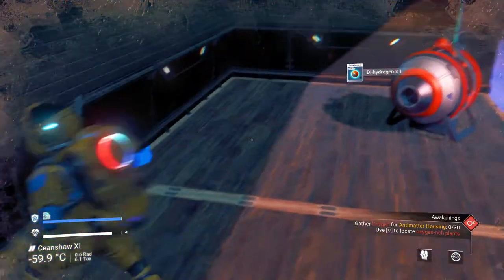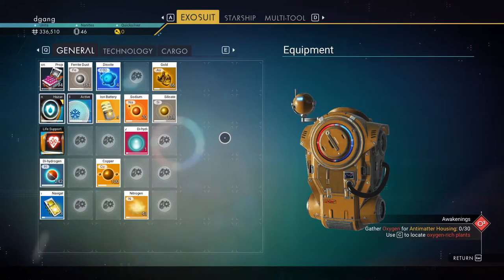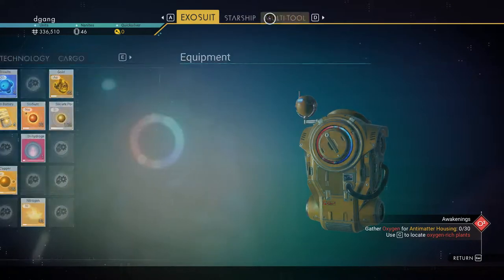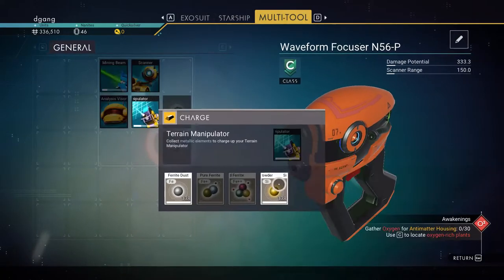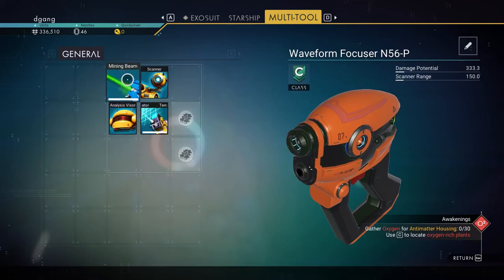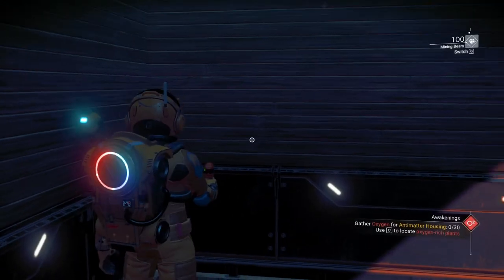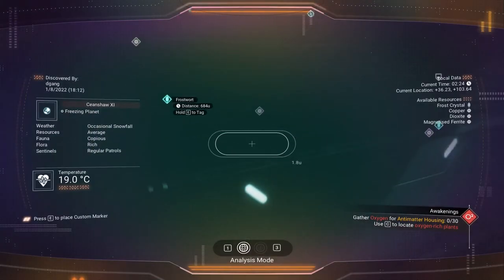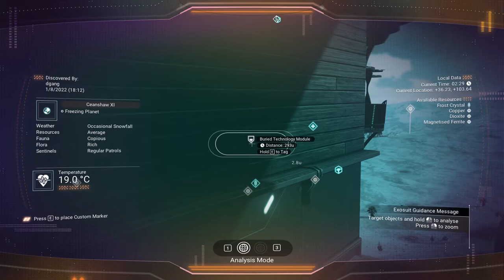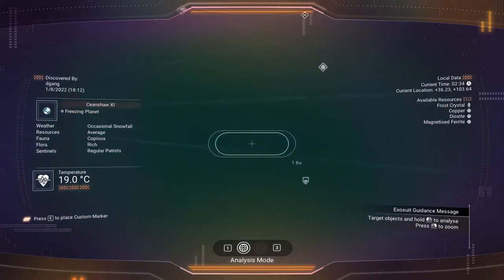Let's reassess for a minute. Plenty of dihydrogen. Okay on the ferrite. Terrain manipulator — we'll add the silicate powder. The mining beam seems to go down pretty quick. Salvage data and fly to the next salvage data point — that's what we're going to do. Buried technology — we're going to fly to those and fly back. Let's head north.